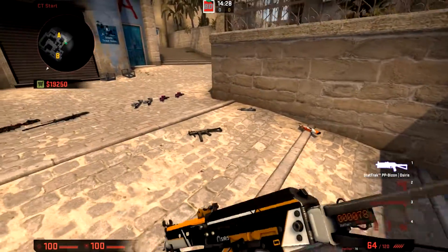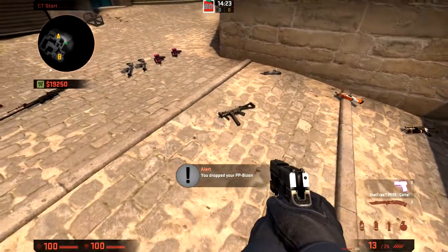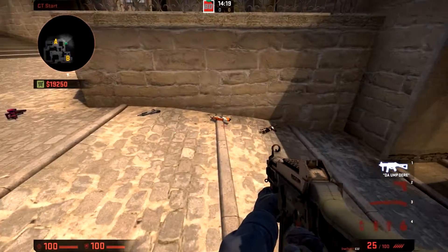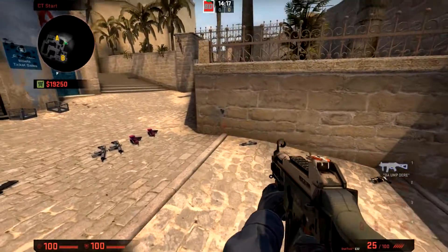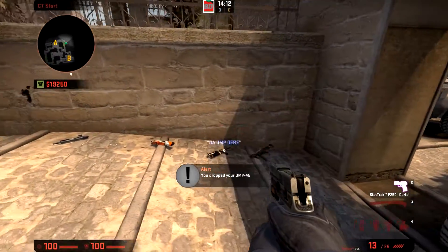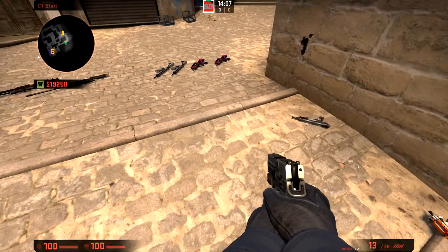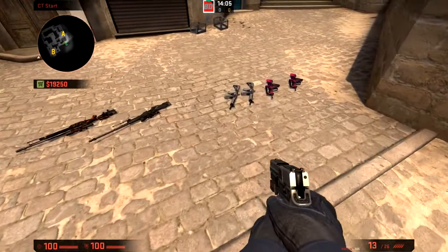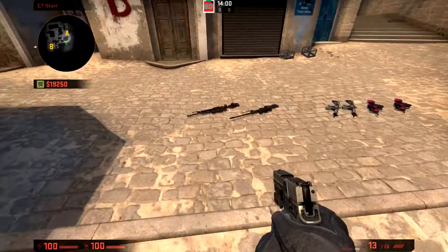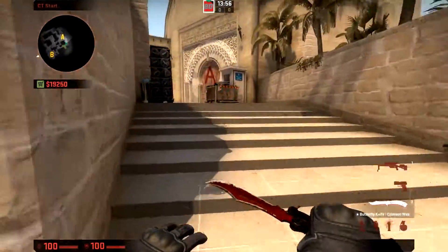For SMGs, use them when enemies have no armor — on a second round pistol buy, for example. The UMP is great second round regardless of armor. The P90 is a personal favorite for close-range situations. Otherwise, keep four guys on assault rifles, one sniper, and maybe a shotgun if the need arises.